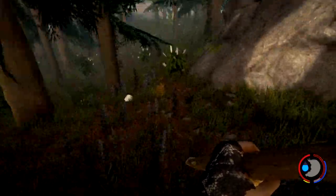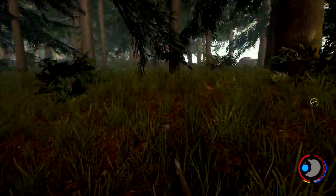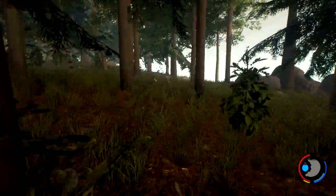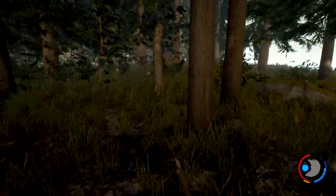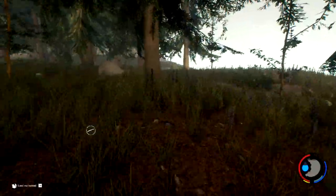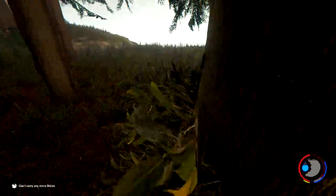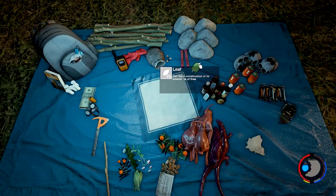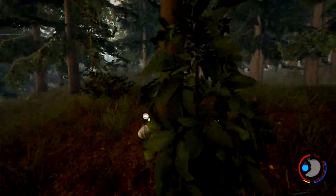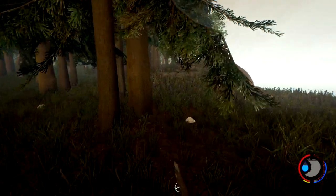We're going straight to pick up the katana. It's right across from where we want to stay. We do need to get some leaves and sticks as we're going through the bushes. Leaves are 45 — that's enough to make one shelter. These little plants and all that stuff will regrow so it's not a big problem. I'm exhausted — pure exhaustion all the time with this guy.